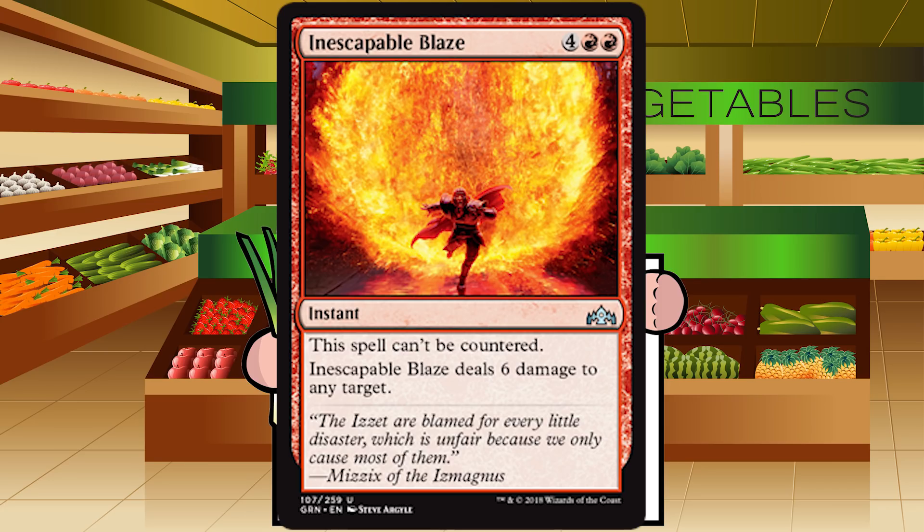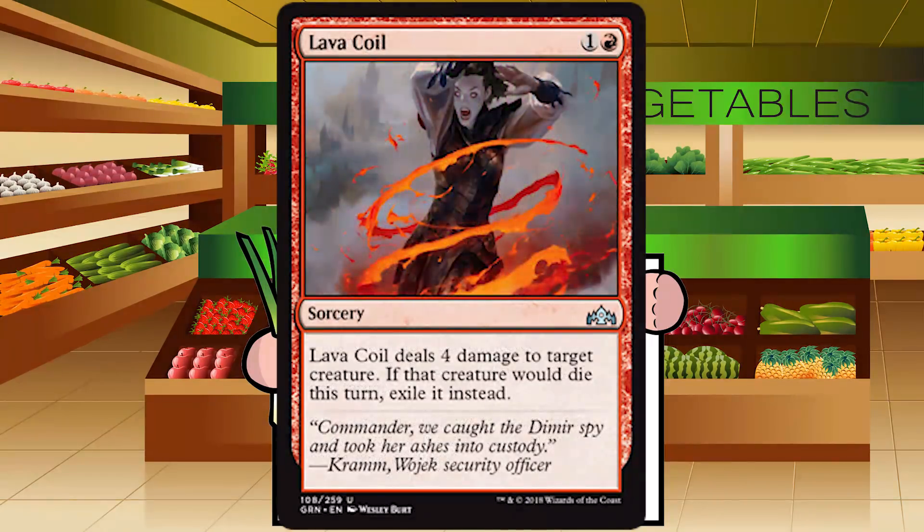Up next is Lava Coil, which puts Inescapable Blaze to shame — one and a red for a sorcery at uncommon. Lava Coil deals four damage to target creature, and if that creature would die this turn, exile it instead. This card is great — 100% solid red removal. It misses hitting the opponent and isn't instant speed, but it's two mana. I'll take five of them. Easy B+. Should hit a pretty sizable amount of the format and is definitely a first pick in a bunch of packs.